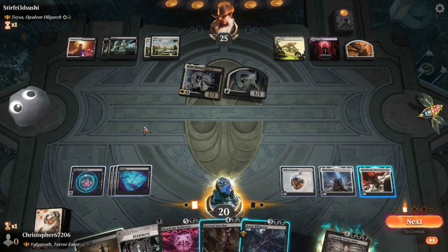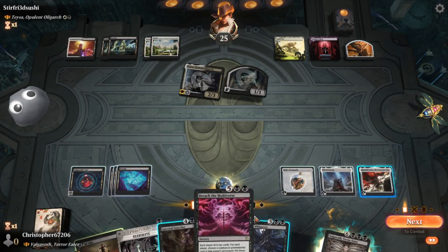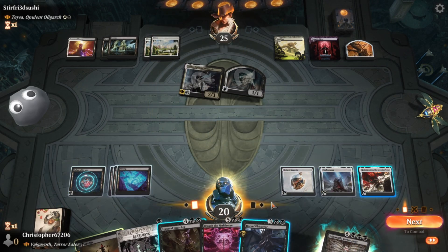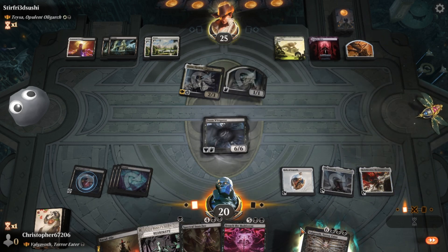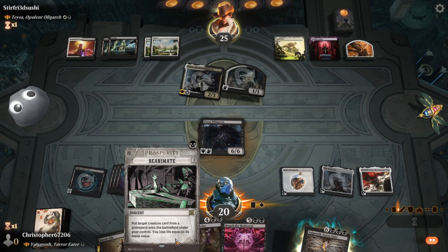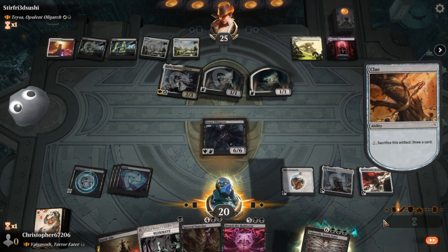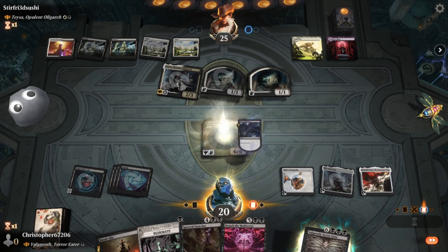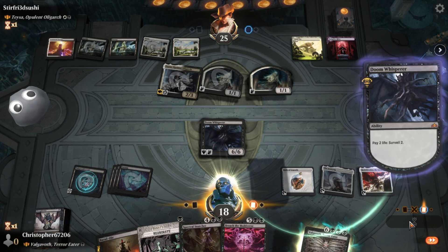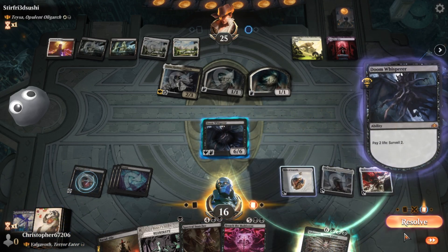I have six mana. If I play this I can't do anything — maybe I play it, they kill it, and I reanimate it. Are we that big brain? I'm gonna leave a stop here. We're gonna surveil and reanimate whatever the first thing is that hits the bin. Actually, I'm gonna reroll — we could do better than that. I know it.